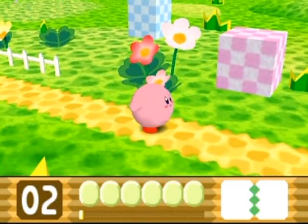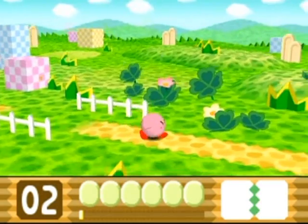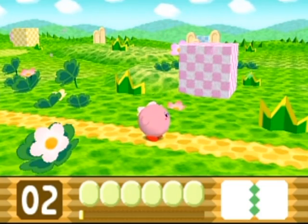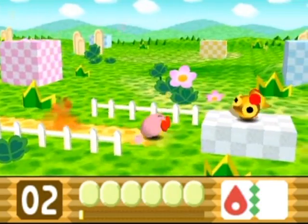You could either spit it out or ingest it by pressing down on the d-pad. I'm gonna show you the spit-out method, but it did not respawn. So I'll just ingest Bobo here and get its burning power to use on enemies.